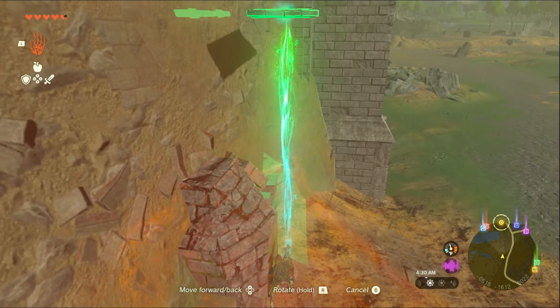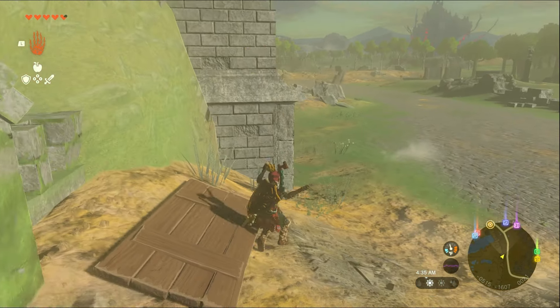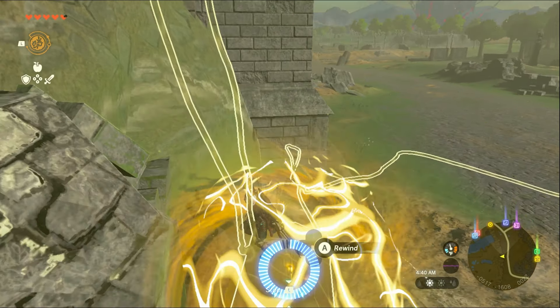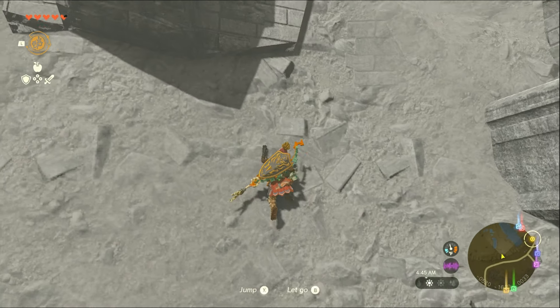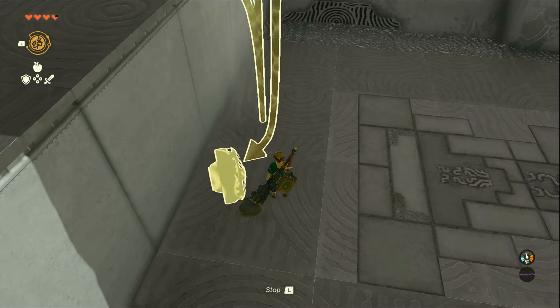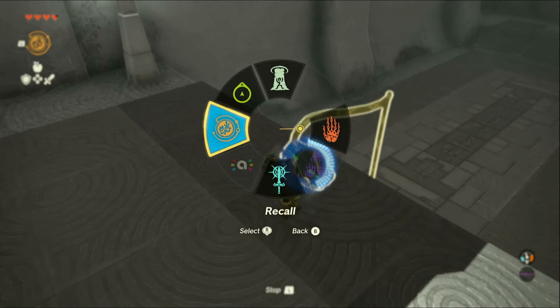For one last general tip, be sure to use and abuse the ultra hand and recall ability combo. By first moving an object to where you want to go and then back, and then riding it with rewind, you can get over slippery slopes and unclimbable walls with ease. This trick is particularly useful in shrines, where you can use any random item to bypass entire puzzles.